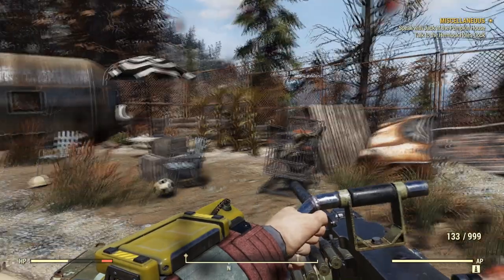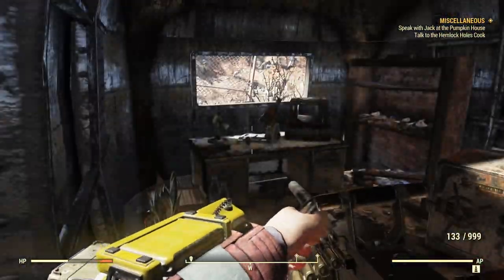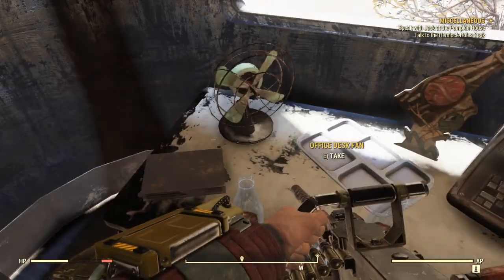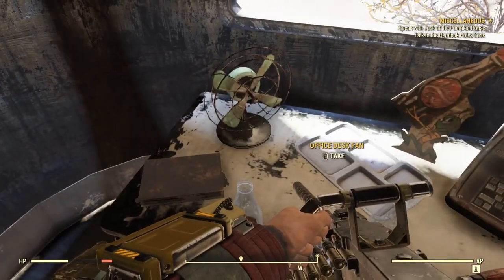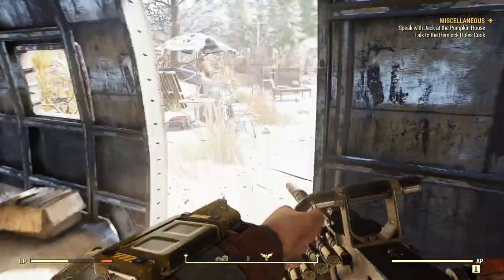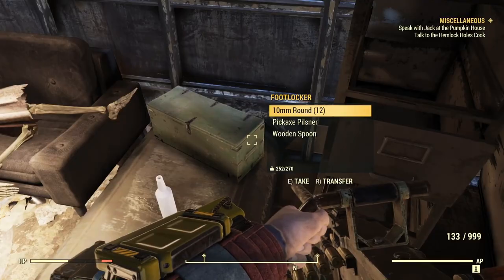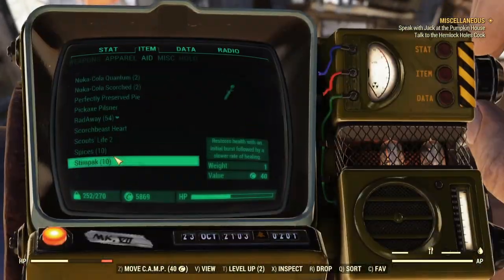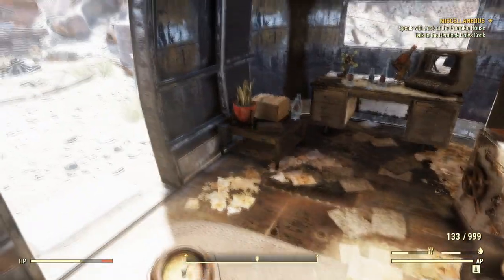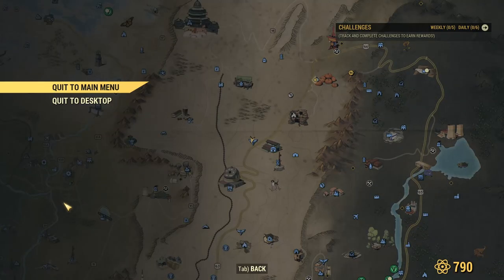Once you deal with everything around the place, go inside the trailer and on the desk there should be a bottle of Nuka Cola Cranberry. Unfortunately I tried this three or four times server hopping and still didn't get it, because it is a common area for players now since it's part of the main quest. So you might not get lucky, but keep trying and keep server hopping — you might get it.